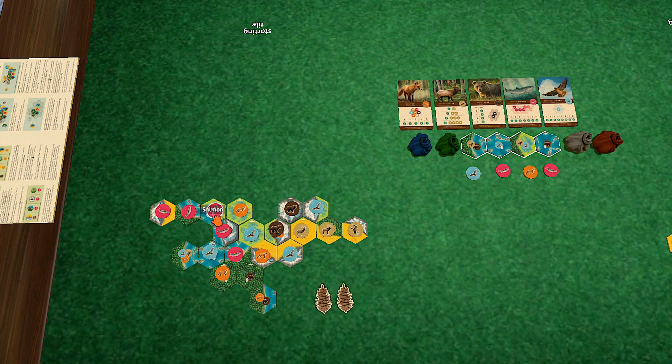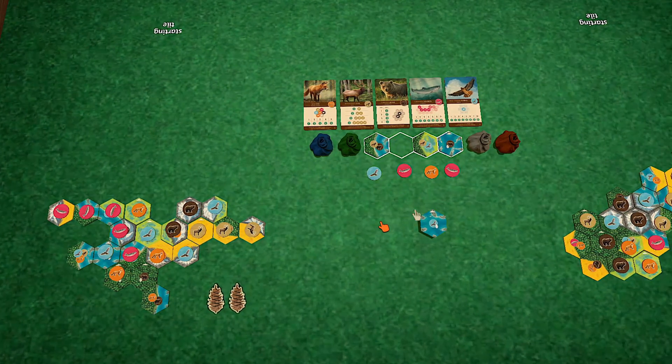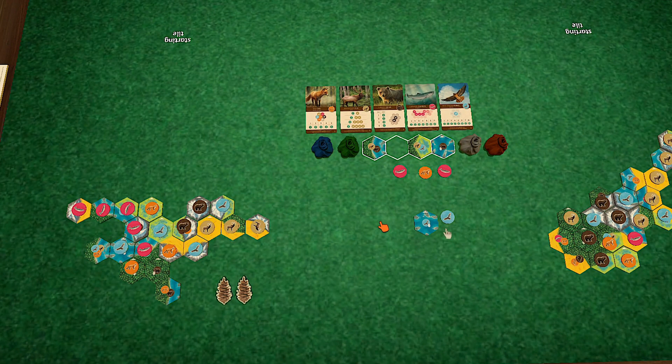That's a good salmon run the way I've done it. I'm going to have to use another nature token here. This is a game that's very much like multiplayer solitaire — you're kind of playing your own board, although you do really need to keep tabs on what's going on with your opponent, especially as far as the habitat situation goes. We're down to six habitat tiles — when we hit zero the game's over.